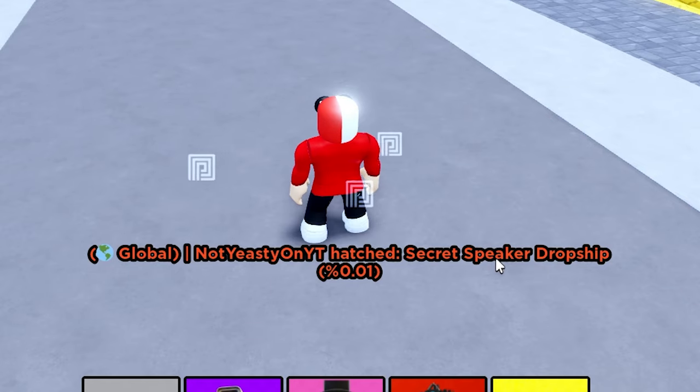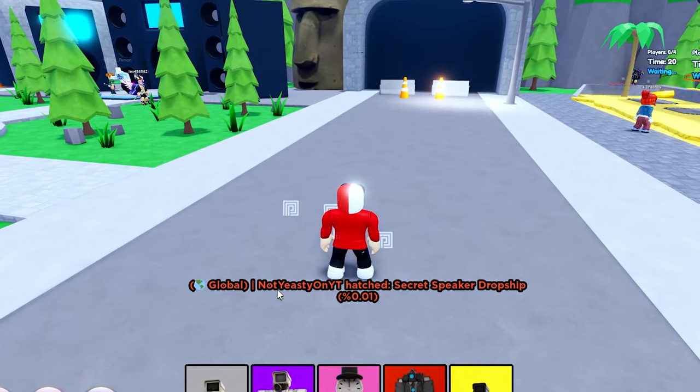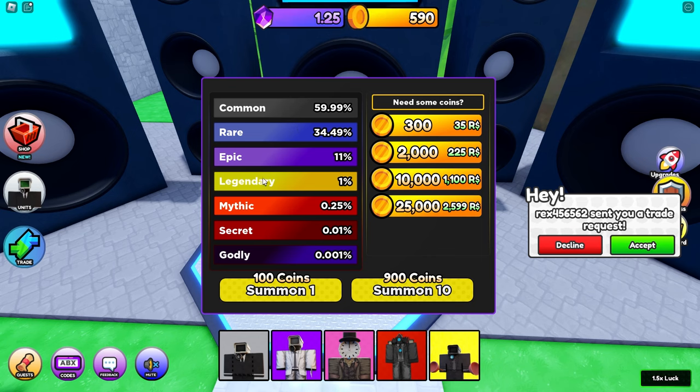Someone just hatched a secret speaker dropship — that's class how it says globally. So this game has commons, rares, epics, legendaries, mythics, secrets, and godlies.